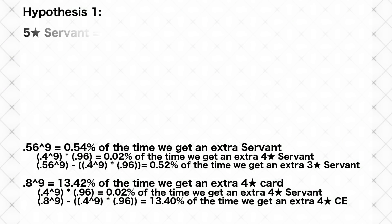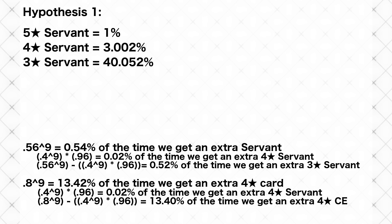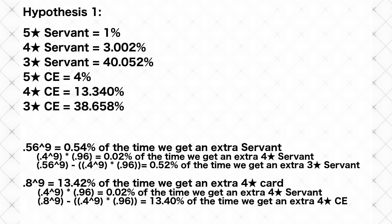And if you haven't pulled any 4-star cards or servants, it will be bumped up to a 4-star servant instead. The summary is this: the rate of SSR servants remains unaffected at 1% per card. SSR servants get a tiny boost, but only in 0.02% of multi-rolls or 0.002% of cards, resulting in roughly a 3.002% chance for an SSR servant. 5-star CEs remain at the standard 4% rate, 4-star CEs are boosted to 13.4%, and 3-star CEs drop down to 38.658%. I'm going to nickname this hypothesis 1: '9 regular cards plus 1 bumped card.'